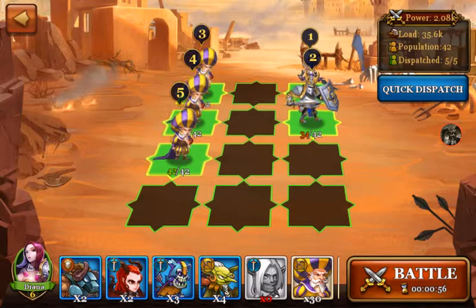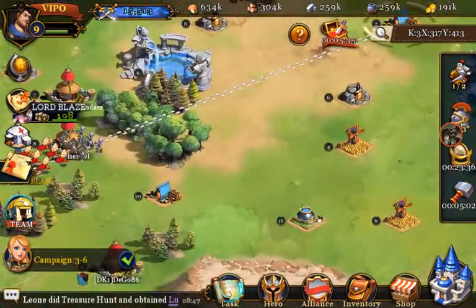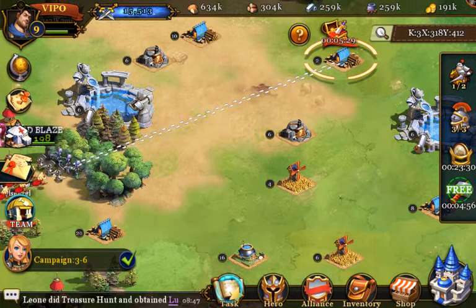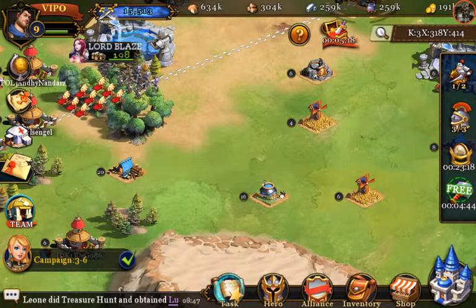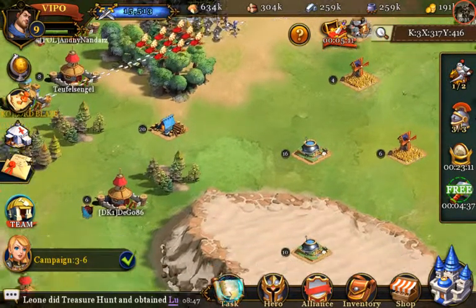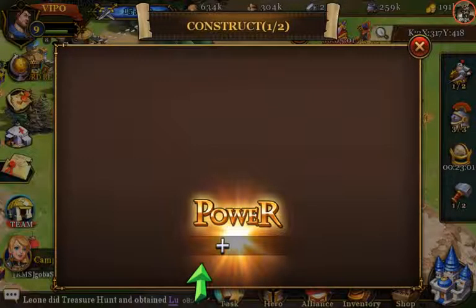I can only dispatch — I think it's 16 total — but I can only do two marches. I don't know how to increase that except by being VIP and buying stuff. Same goes with builders. I've got two builders so that's good automatically, but having three is awesome, and having more marches is awesome. I just don't know how to get that.